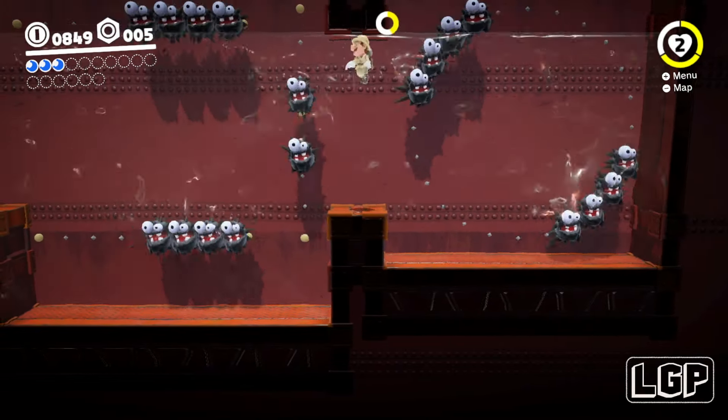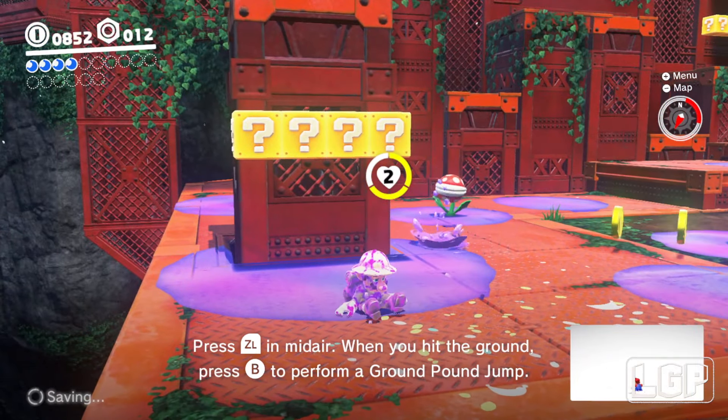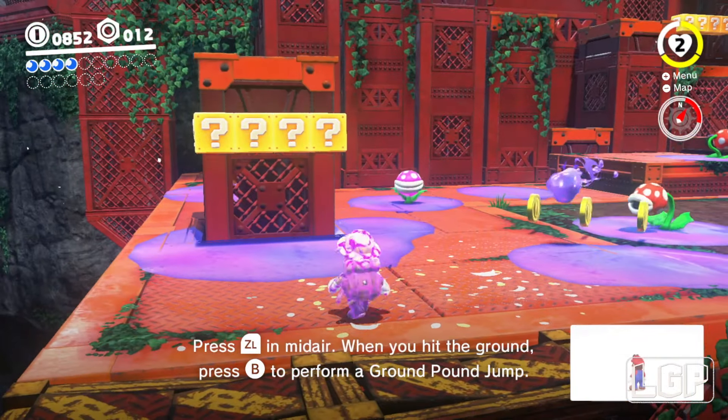Travel tip: ground pound jump! When you want to get up high and a regular jump won't quite do it — I know how to do this now. Time to move forward and kill some plants!